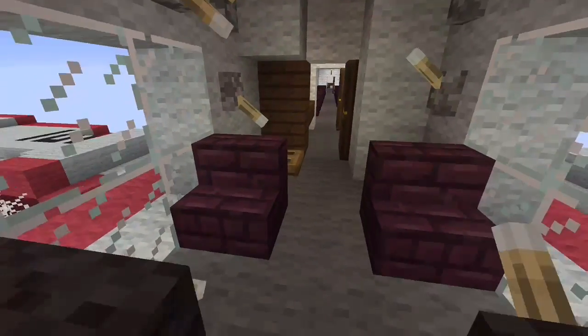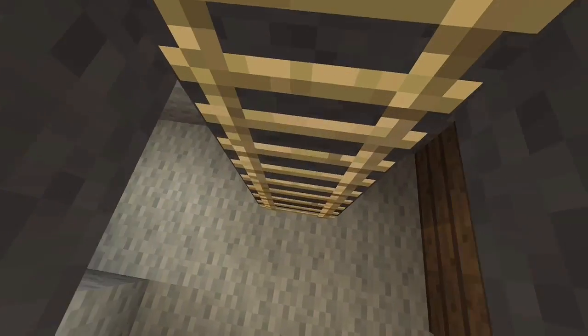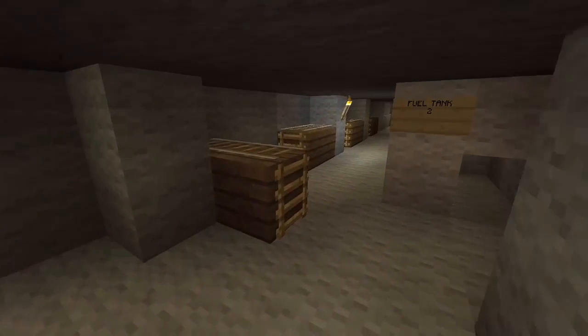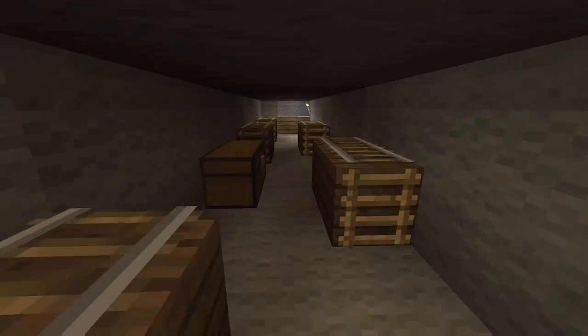And if we go through this trap door right here, this is just a storage area, so there's not much other than crates and other boxes and stuff in here. It goes through the entire length of the airplane.